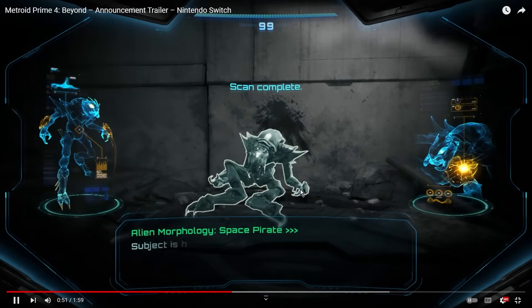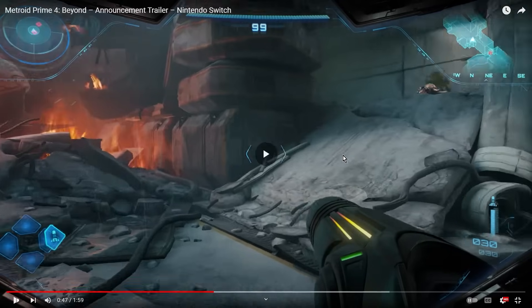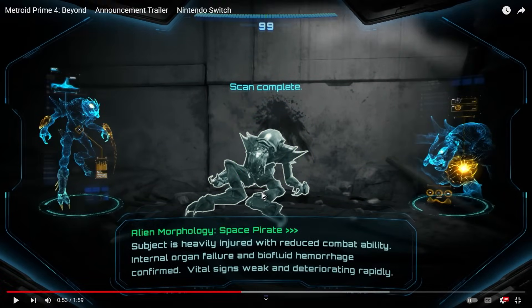This is really interesting — she just came in and scanned the space pirate with no delay, no switching to a visor. She had the option to scan immediately when she locked onto it. So we have the return of the scan visor, but it doesn't look like a separate visor anymore — it's more like a scan option you can do dynamically within the combat visor. There may not be separate visors, or they're being handled differently. We still have the typical flavor text from prior Prime games where you scan a dead space pirate and learn about them.